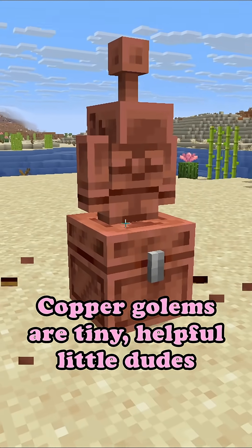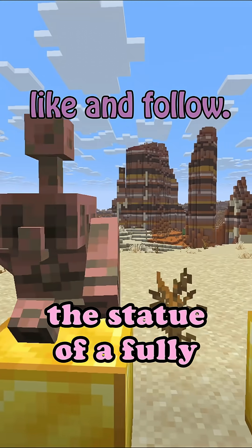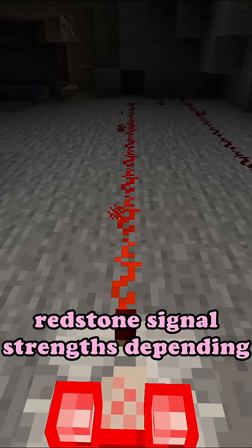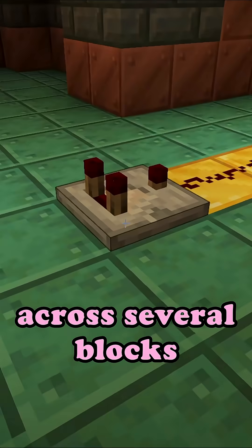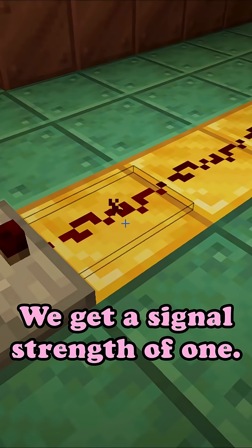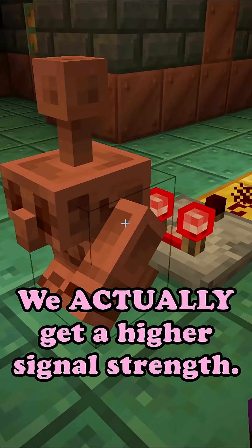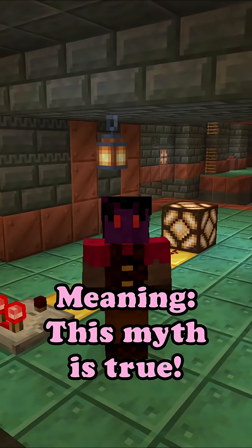Copper golems are tiny, helpful little dudes that can sort items in your chests. But supposedly, the statue of a fully oxidized copper golem is able to output different redstone signal strengths depending on its pose. So let's test it real quick. I've placed a line of redstone across several blocks with a redstone comparator in front. We place our copper golem statue and we see a signal strength of 1. Now, if we right click it — no way! We actually get a higher signal strength. Depending on the pose, it can go up to 4 blocks. Meaning this myth is true.